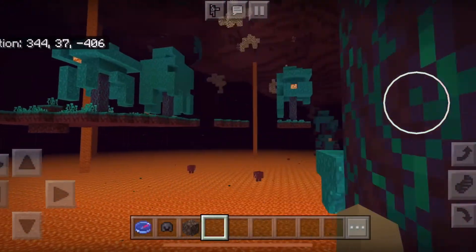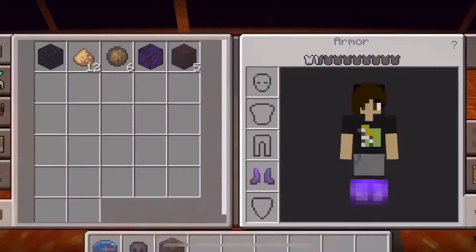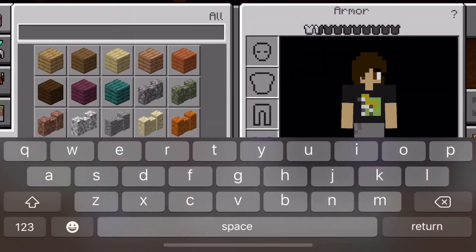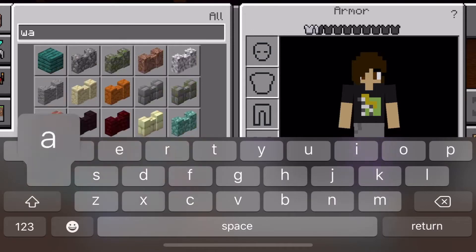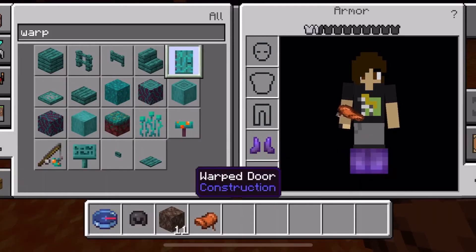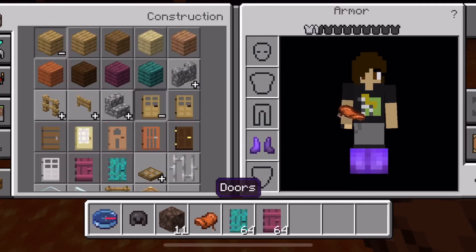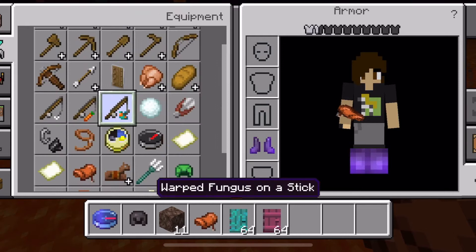How about we ride some striders around? That one has a baby! Hello, mother! Oh, here we go. There's a lot. Wait! There are doors! There's a warped door. Hold on, I gotta look at the new doors. Warped door. There's a crimson door. Warped fungus on a stick.